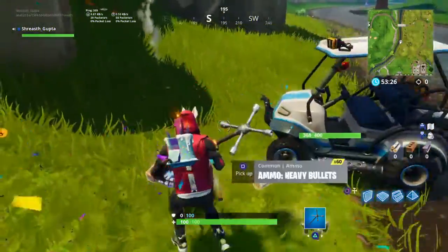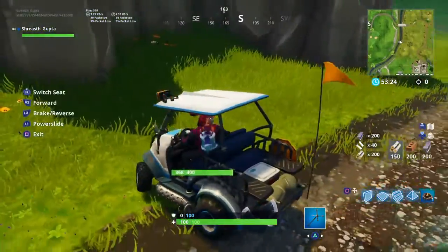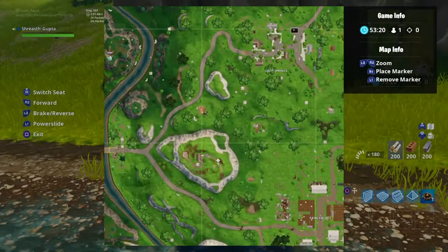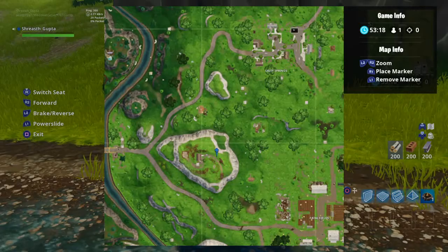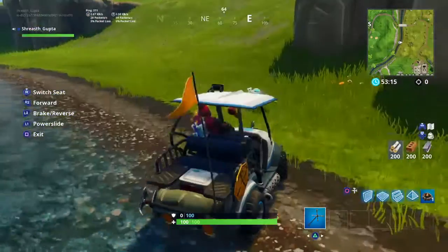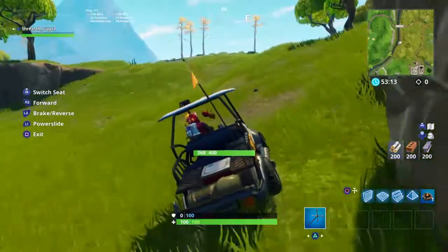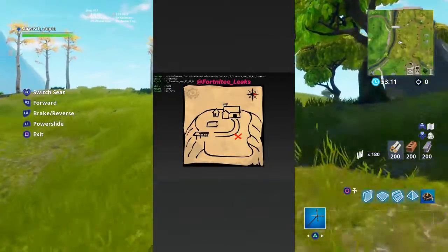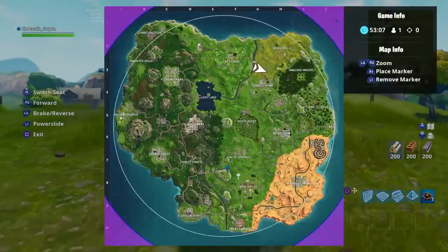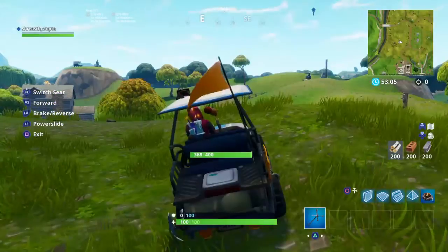The third challenge is to follow the treasure map found in Flush Factory. This is the location for the map — you will find the Battle Star right here, near the mountain. When you reach Flush Factory, you will see this map on the screen. Follow it to the same location and you will find the Battle Star there.